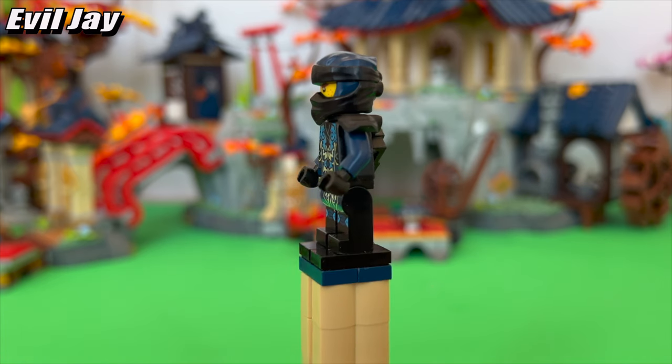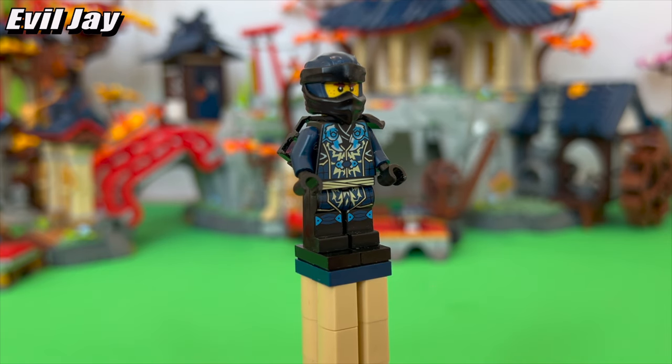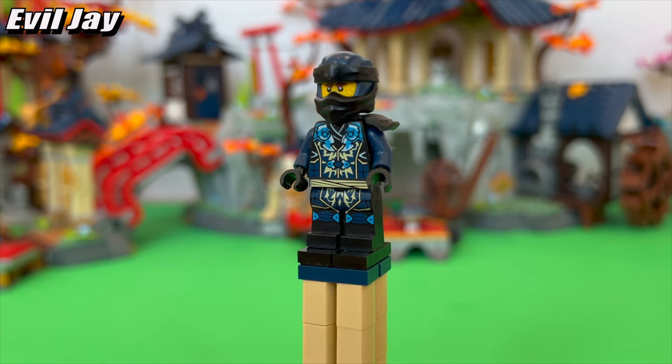Evil Jay is an absolute treat. Jay is decorated with a mix of Wolf Mask clan influence and his signature lightning details. The dark blue with black as a secondary color is a first for Jay and looks both cool and intimidating.